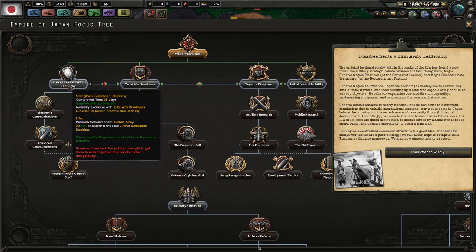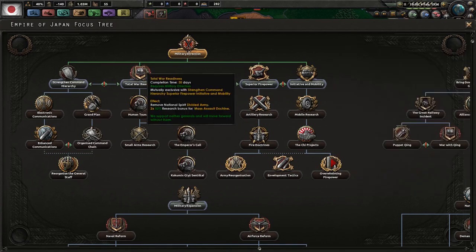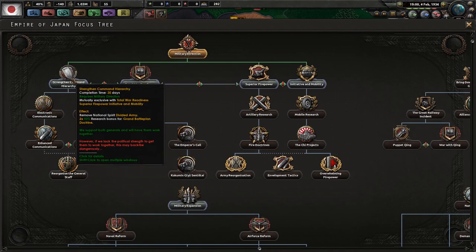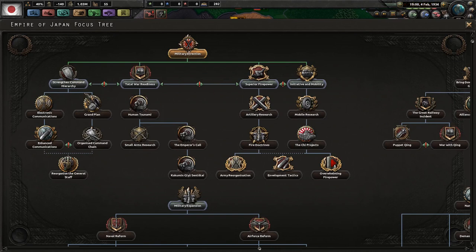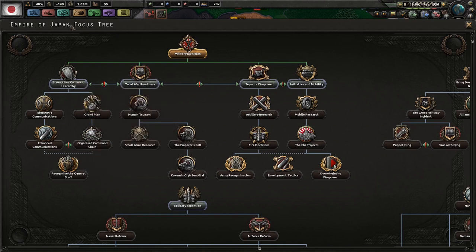This is key: the event says raw manpower tactics are a poor strategy — you can never hope to compete with Russian or Chinese manpower. The strengthening of the command hierarchy is very dangerous because, as it says, if you lack the political strength to get them to work together it may backfire dangerously. If you do not have positive political power and take the command hierarchy option — supporting both generals with different plans — they'll start bickering, your army will suffer negative effects like worse planning speed, and worse, you'll lose political power. You get negative political power events and it becomes a hole you can never dig out of.